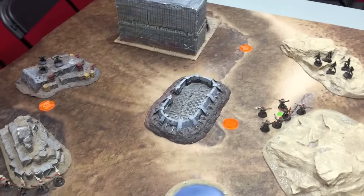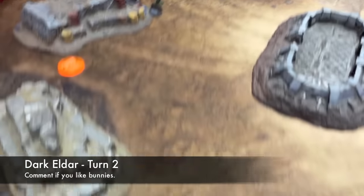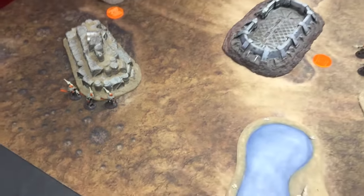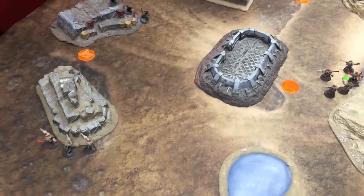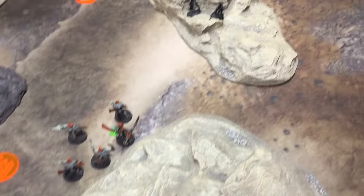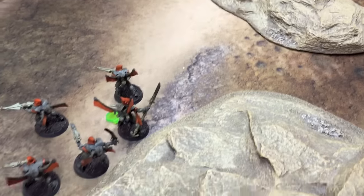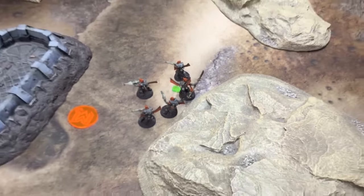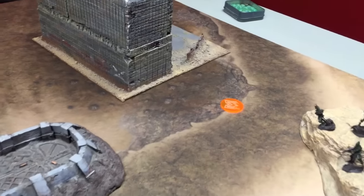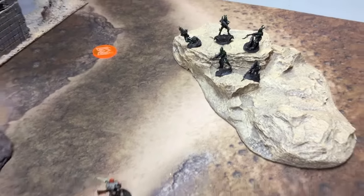Moving on to Dark Eldar turn two. The Mandrakes move across and kill one more Corsair, and they did not fail the Morale test — they held. These other Corsairs got blasted by rapid-firing splinter rifles, and one Corsair bent over with poison scything through his veins. The Witches and the Archon stay back, ready to counterattack once the Corsairs have gone into the Kabalite Warriors.